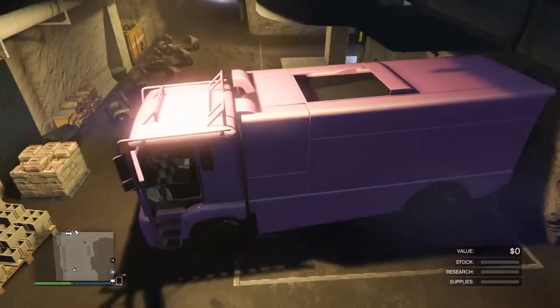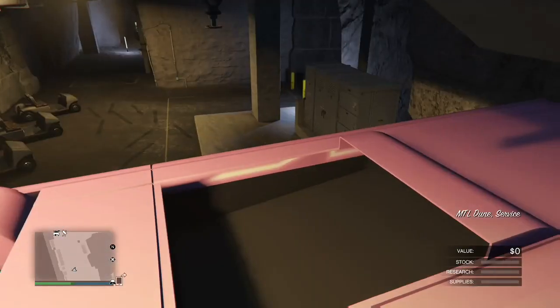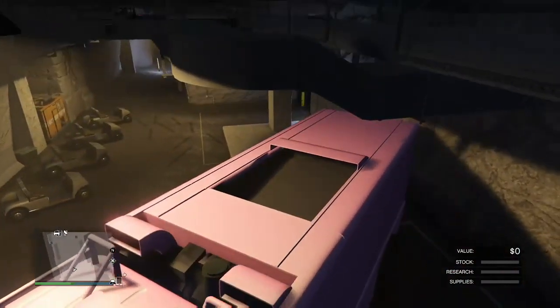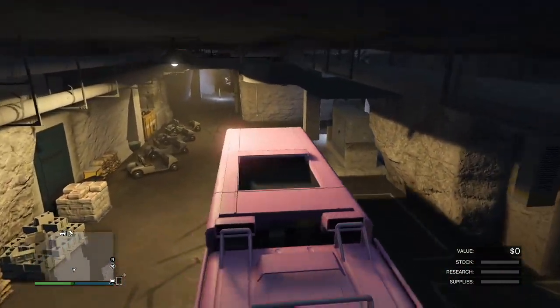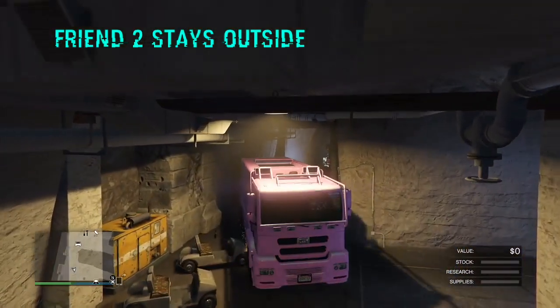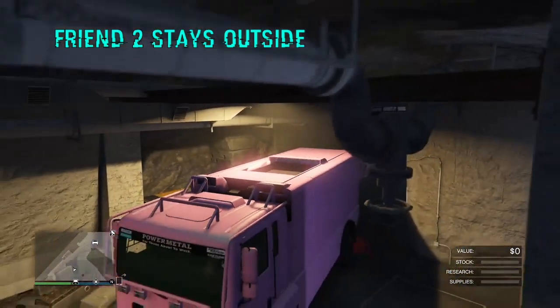At this point I'm just gonna go ahead and position this vehicle over by my Elegy, over there by the MOC. Make sure that your other friend doesn't go into his bunker when you get sucked into it, or else the free Elegy will disappear.